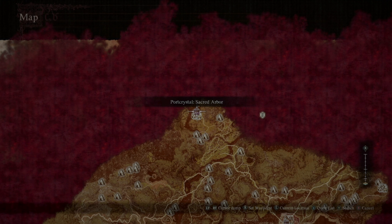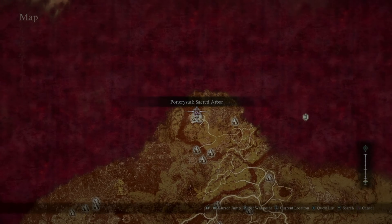Today I'm going to be showing you how to easily get the Guardian achievement. There are five different towns that you can evacuate, but you only need three for the achievement. Our first one is Sacred Arbor.